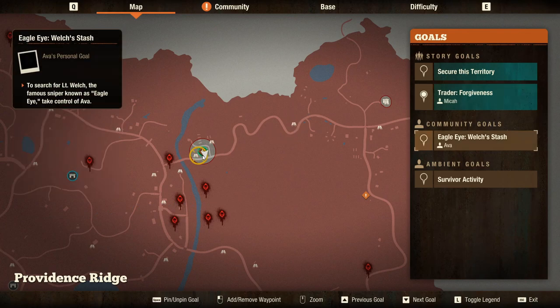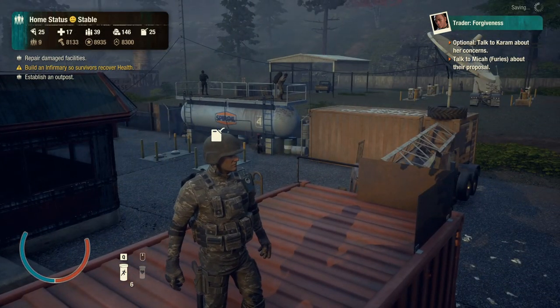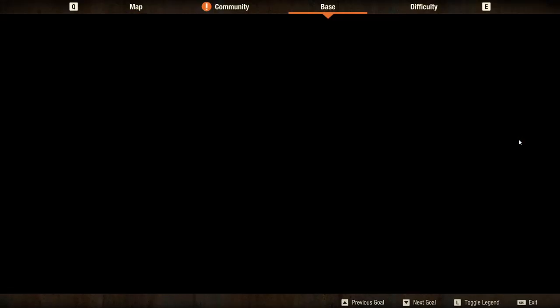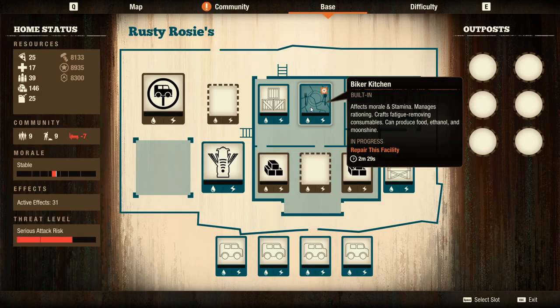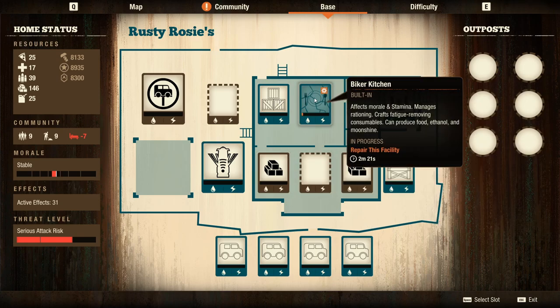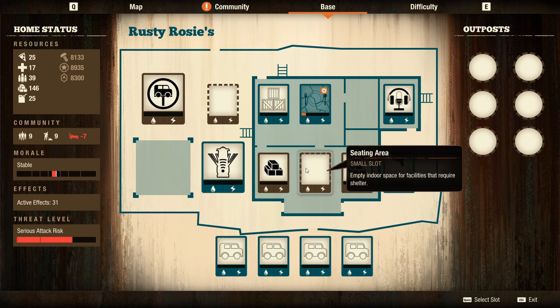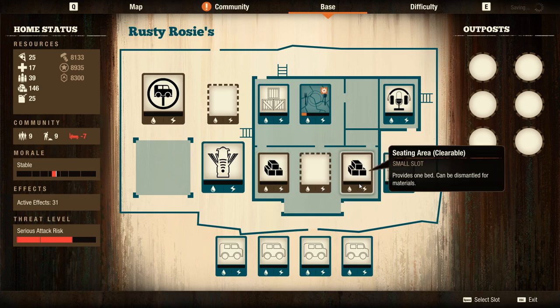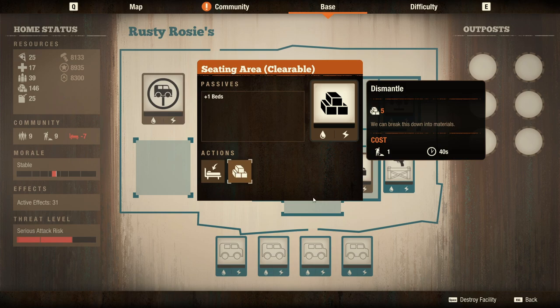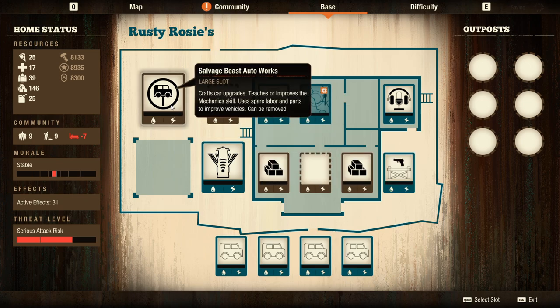The next base down the hill from the starter base is a medium-sized base — not very big but not very small. It comes with a lot more than the original starter base: a biker kitchen you can restore, built-in storage, a built-in fuel tank watchtower, and three indoor slots — two of which are clearable pews that give five materials when cleared.